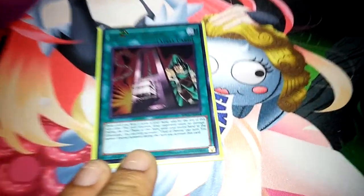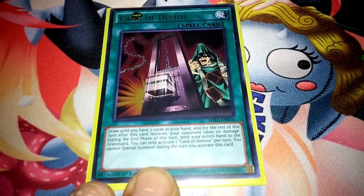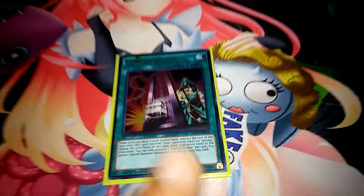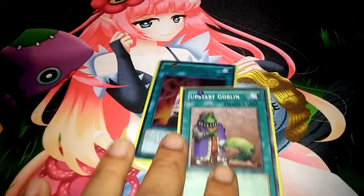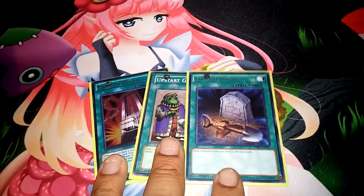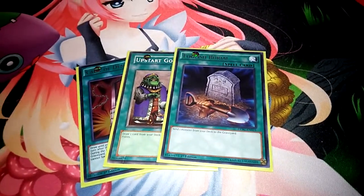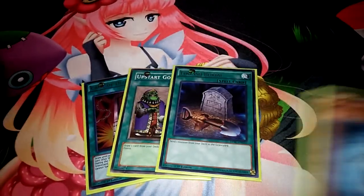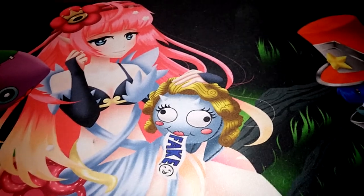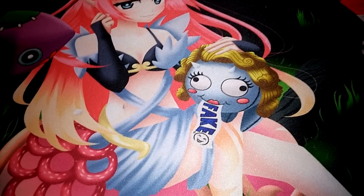For spells: one Card of Demise — I might bump it to two, but one's been fine. I wish I could see it more often; two would be ideal. One Upstart Goblin and one Soul Charge — the Soul Charge may come out for the second Demise, we'll see. It's also a plus card; you can send whichever frog you need or a Graydle Slime to get things going.